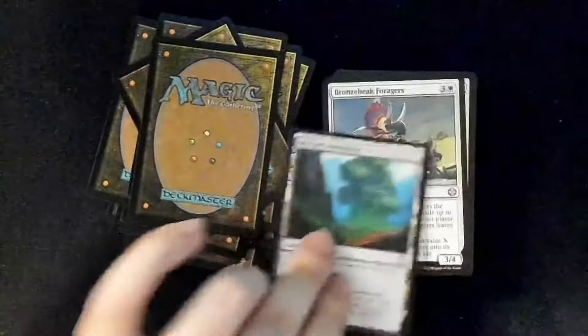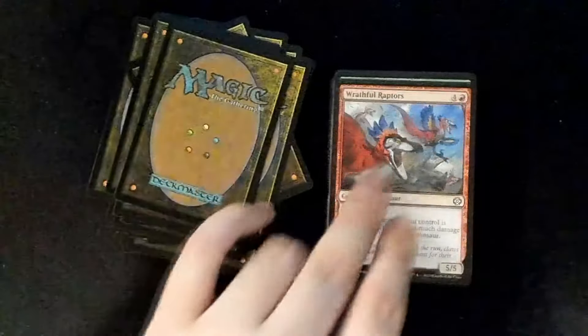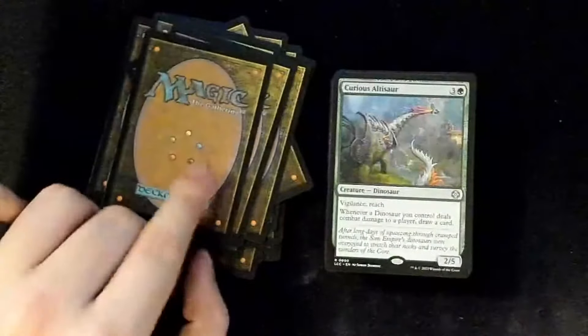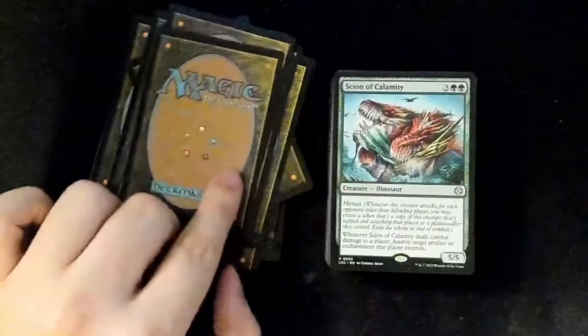Jungle Shrine, Myriad Landscape, Bronzebeak Foragers, From the Rubble, Wrathful Raptors, Curious Altisaur — Curious George dinosaur — Dinosaur Egg. Oh, how pretty. Scion of Calamity.